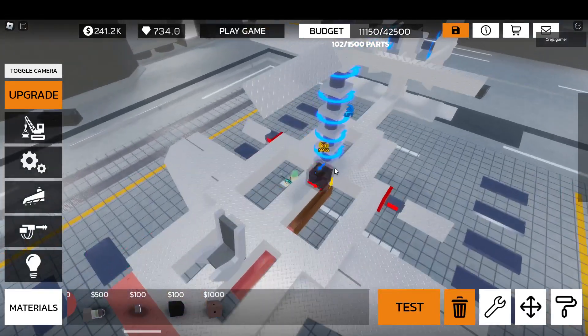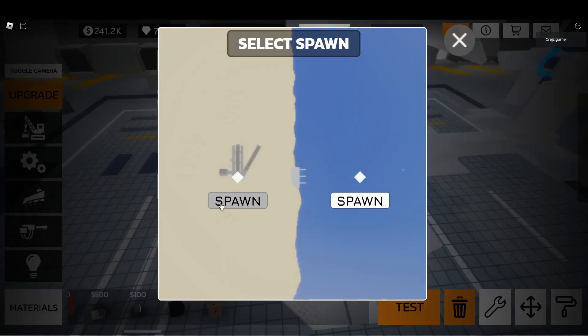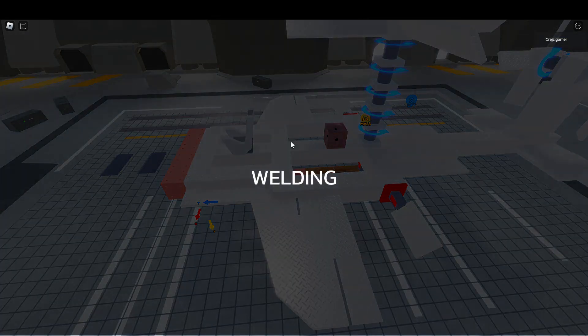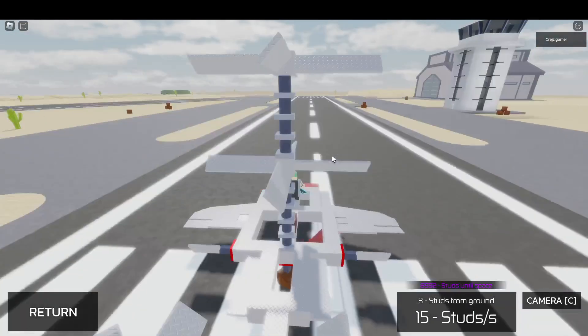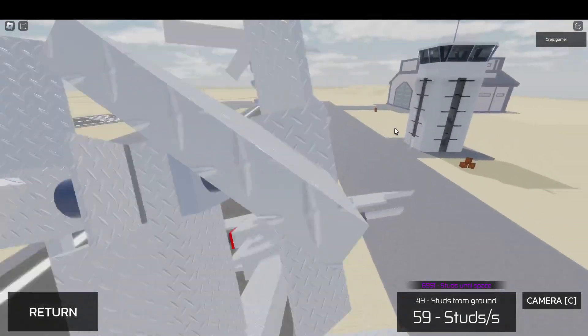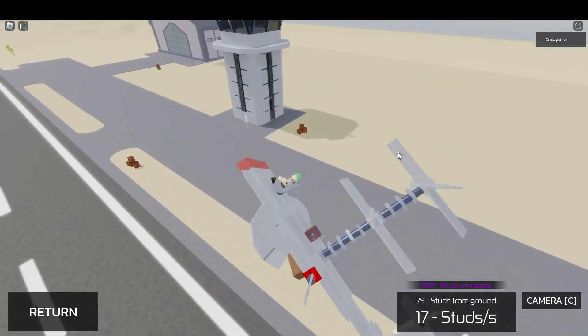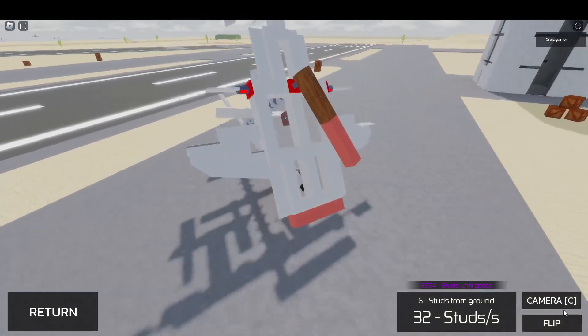One of the things I would like to try is space brakes, as they do break your speed in space. So they might work in the atmosphere as well. Let's test that out. It's a bit more stable, honestly. As far as I can tell, it is a bit more stable — I still haven't flipped.